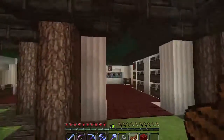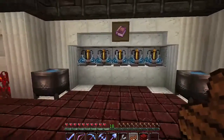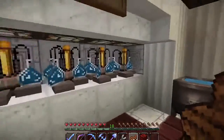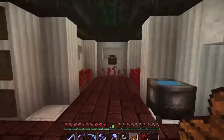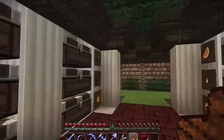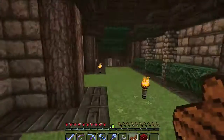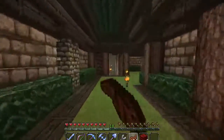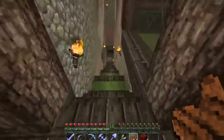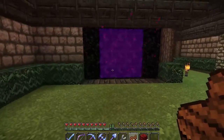Right here is the brewing room. I actually don't use potions very much, so I've only got five brewing stands, but I've got my sugar cane, my nether wart, and all the other ingredients necessary to create potions. And of course this is where I store all those potions.